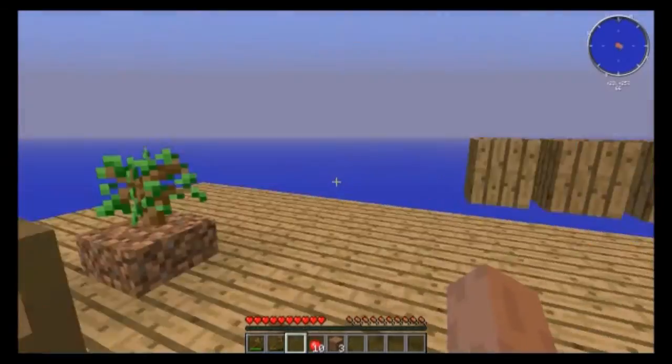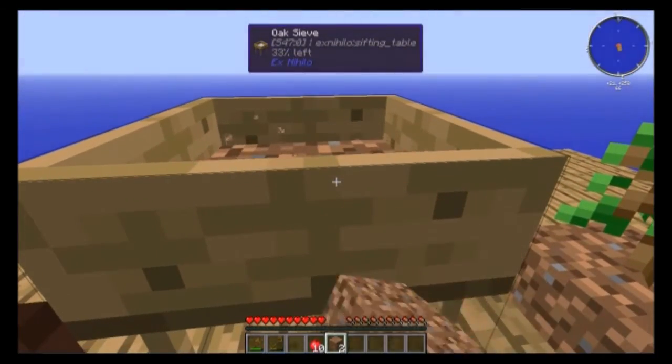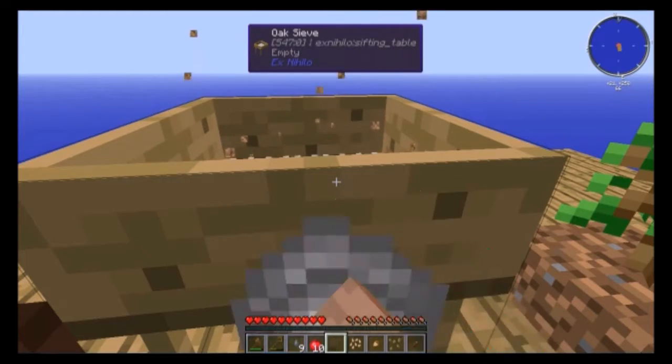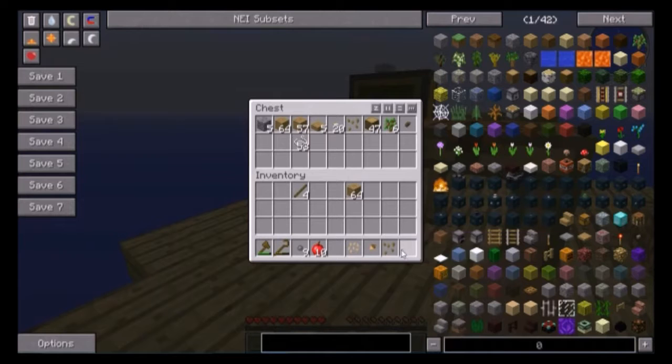That's how you get dirt. Come over to the sieve and right-click on it with the dirt — it'll give you some random stuff. It gave me three stones that time, so I've got enough stones to make quite a lot. I also got a rubber tree seed, grass seed, acorn, and carrot seeds. That'll be good for later episodes.